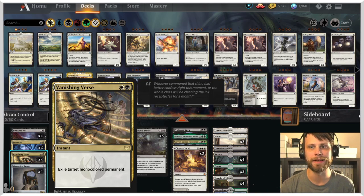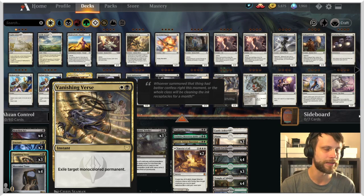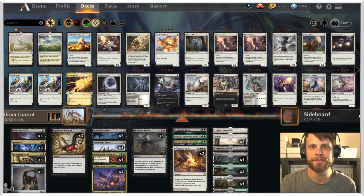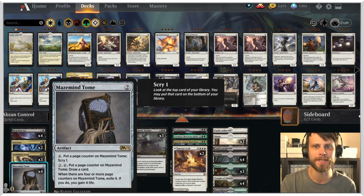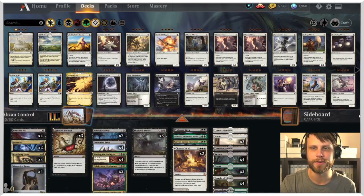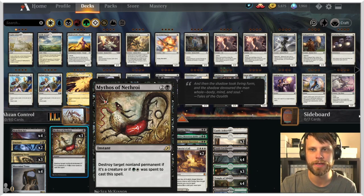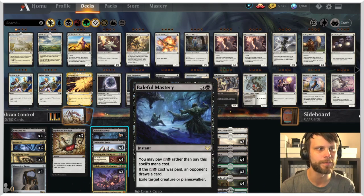Vanishing Verse is another nice removal spell - two mana instant, exile target mono-colored permanent. That can be anything that is mono-colored, which is massive - it hits planeswalkers, enchantments, creatures, whatever you need. I'm excited to try Vanishing Verse in the two-drop slot. We also have Heartless Act and Mazemind Tome - the Tome is just nice card advantage overall, and Heartless Act is a decent removal spell. In that same realm we have Mythos of Nethroi, just being able to hit a non-land permanent. The name of the game for this deck is flexibility.